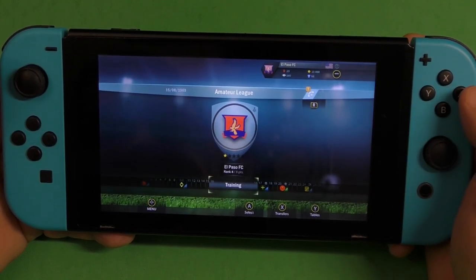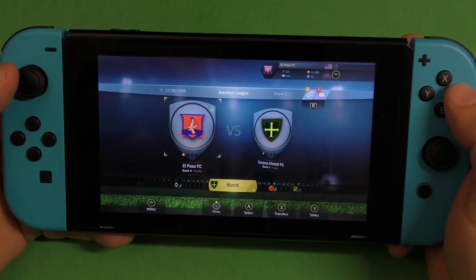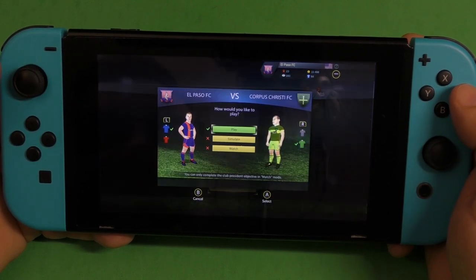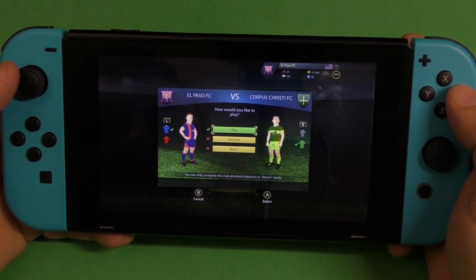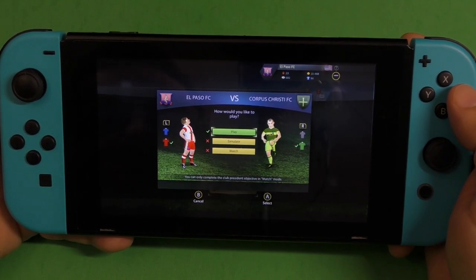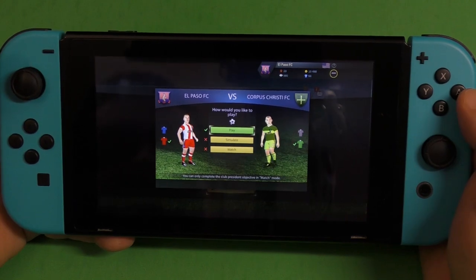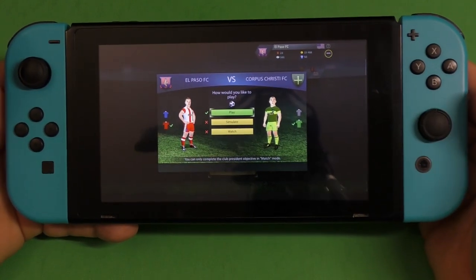So I'm going to play the next game — a training match versus Corpus Christi. I could change the players if I want, but let's go ahead to the next match. I'm going to change to red, and they're going to play in ugly green. That was a tough first match — I was hoping to score some goals but sadly we didn't.